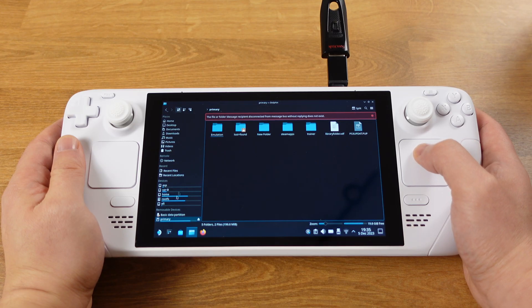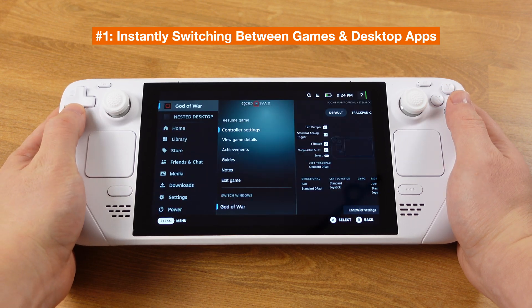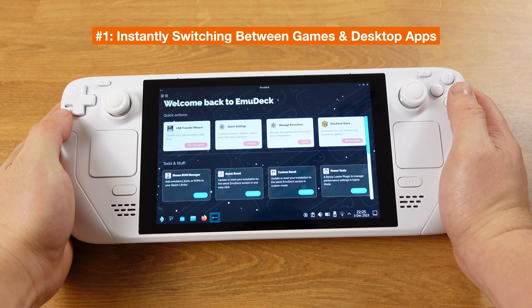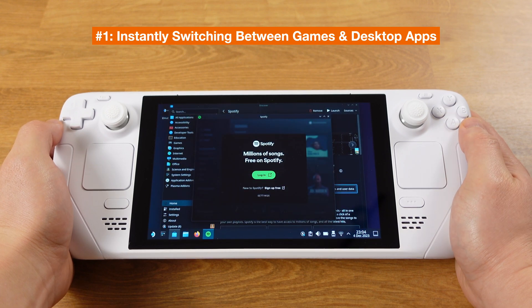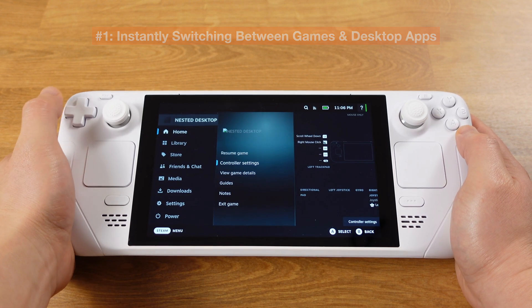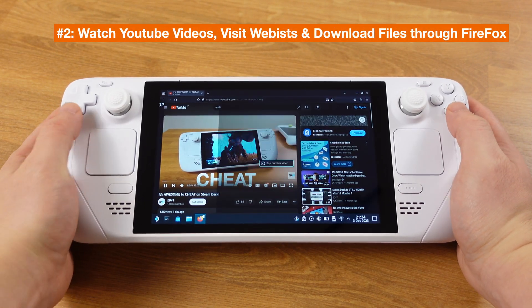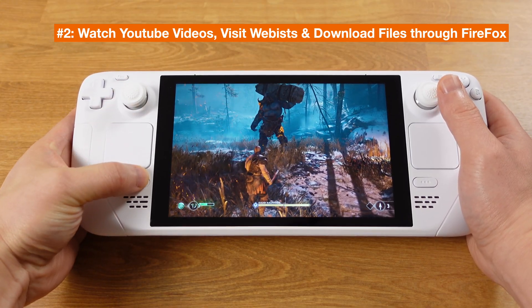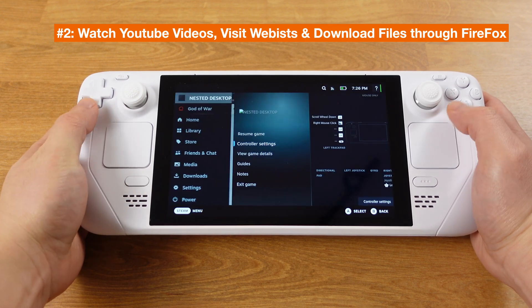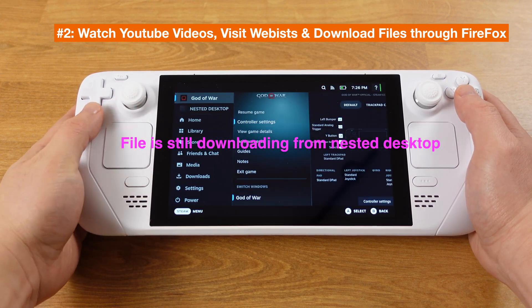Despite the issues mentioned, many great features work flawlessly under nested desktop. While we are gaming, we can switch between games and desktop apps on the fly. Switching between gaming mode and desktop apps is insanely fast — every switch happens instantly. We can use Firefox to watch videos, visit websites, and download files. Downloading files is especially great because the nested desktop allows us to continue downloading files in the background while gaming.